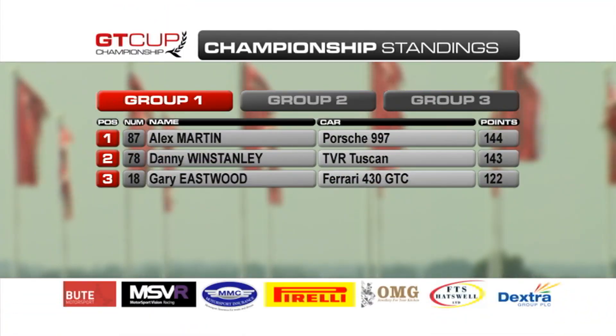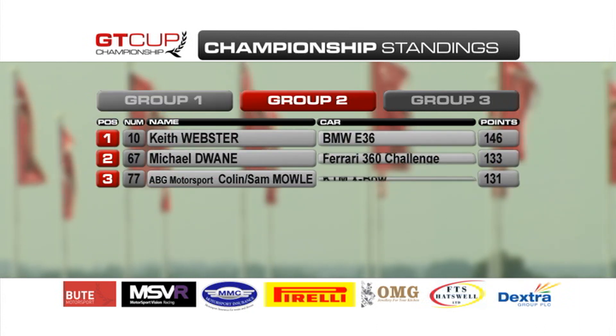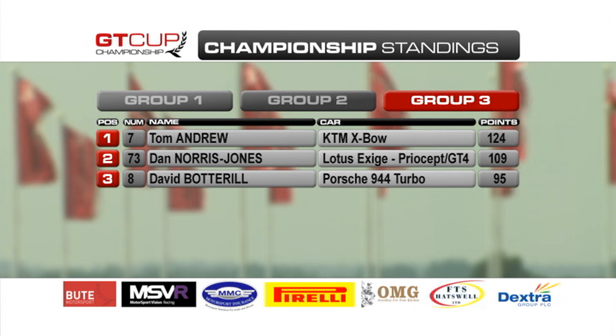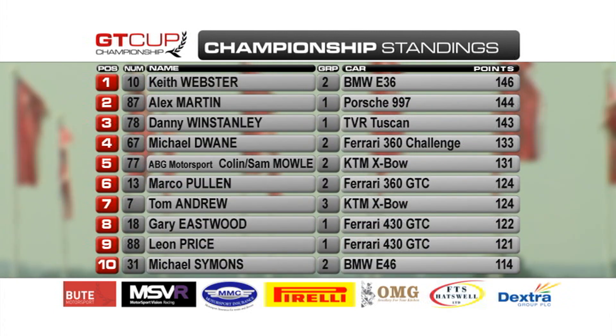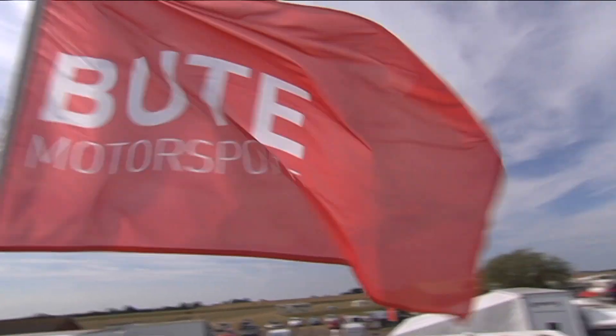In the championship, Alex Martin has just a one-point advantage over Danny Winstanley in Group 1, with Gary Eastwood third. Group 2 is still led by Keith Webster, Michael Dwayne second, and the shared car of Colin and Sam Mole in the KTM third. Tom Andrew heads Group 3 ahead of Dan Norris Jones and David Bottrell. Overall leaving Snetterton it's Keith Webster in charge, Alex Martin second, ahead of Winstanley and Mick Dwayne, with the Moles fifth and Marco Pullen after his DNF only sixth ahead of Tom Andrew. Next up is the Grand Prix circuit at Brands Hatch.